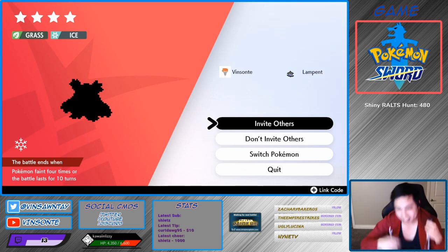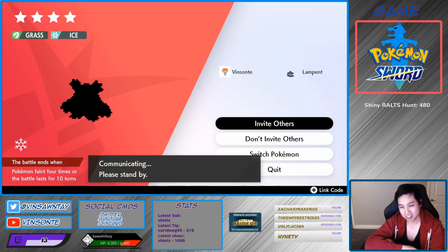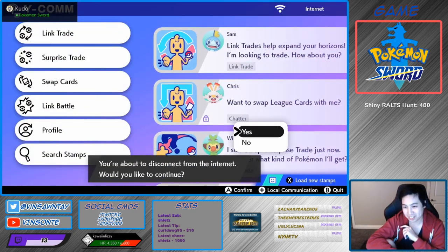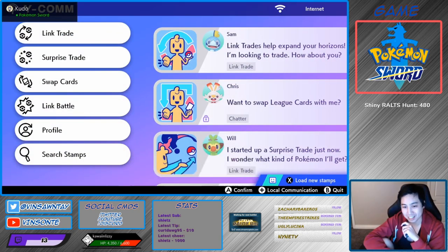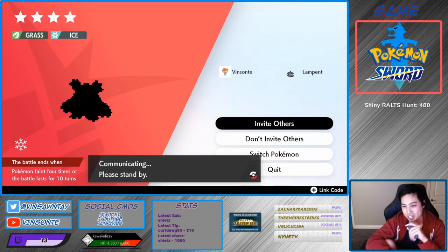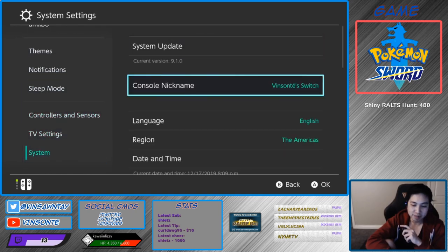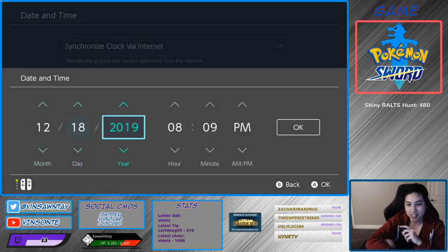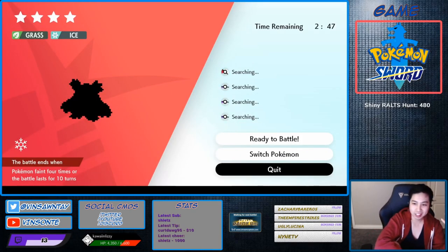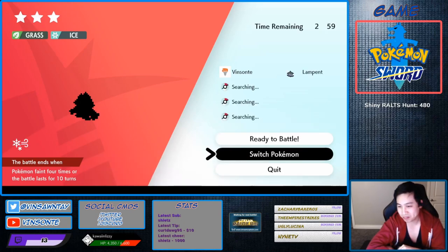Now that you're in the den, you do the trick where you do the time skip — go to invite others. Make sure you're offline first so you don't make fake rooms. Go to invite others and increase it by one day in your time system. Press home, go to system settings, your system, date and time, turn that off, increase it by one day. Then quit and this should reset all the dens. This den would have a new Pokemon and you can farm Watts. Keep doing this and we'll see you when we get a Frostlass.